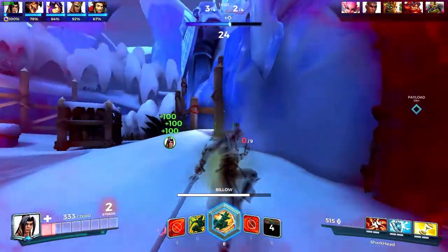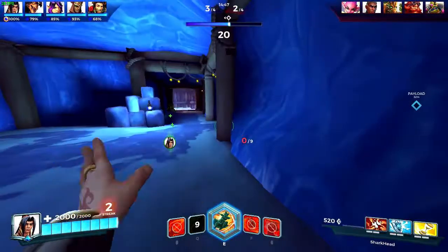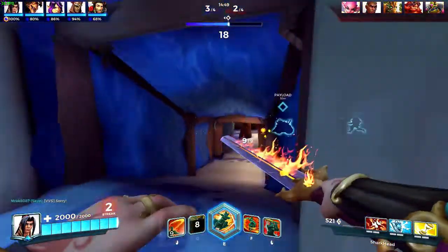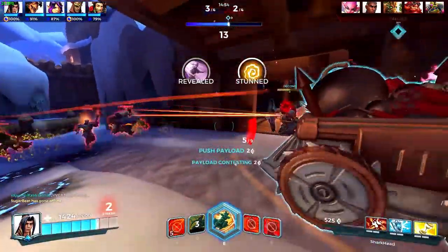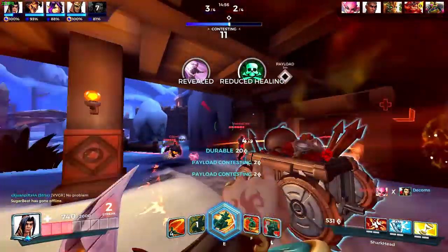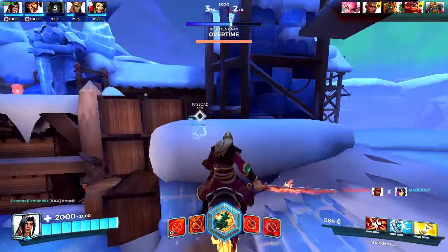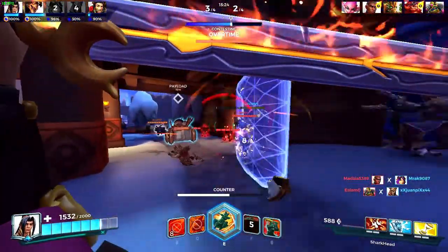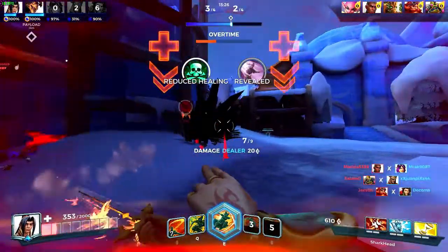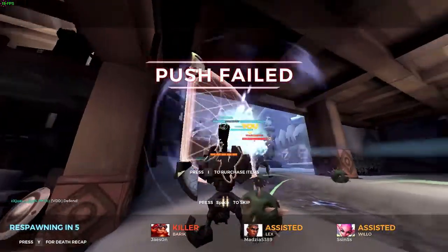I was at one health — only one health. In this position I couldn't do anything. I used my Billow so I couldn't use it anymore for that time being. Push Zhin — now it's 3-3.